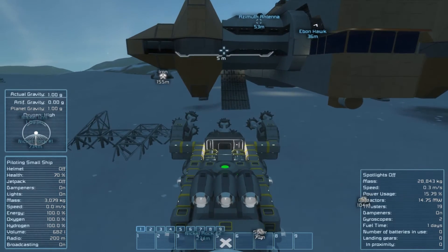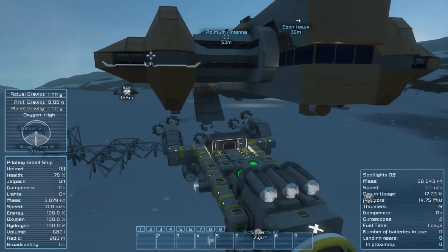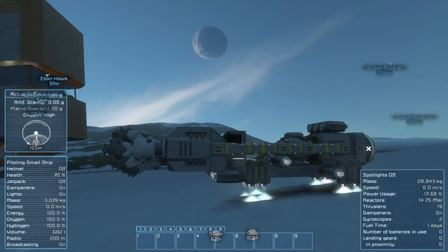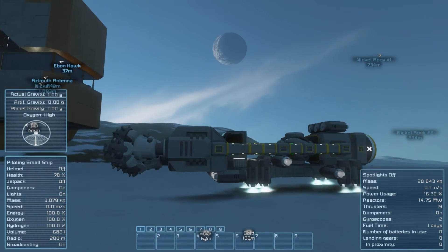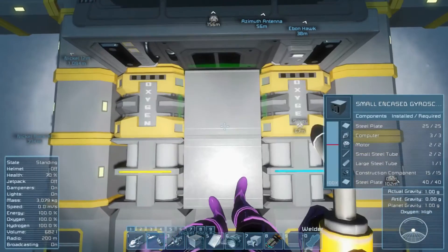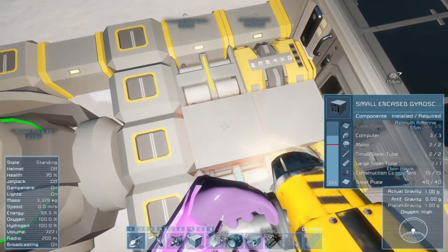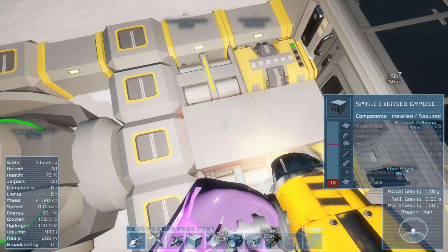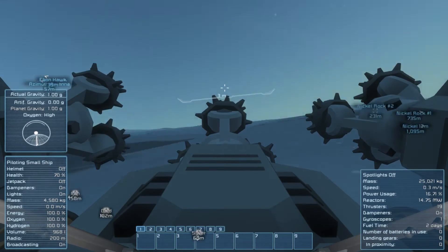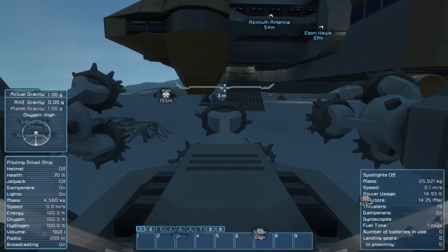So we'll probably cut that down. But one thing I want to do first is a mod that I added. Let me get over here and view this thing as it comes down, because I want to set it on the ground and be gentle about it. She's squirrely — very squirrely. I do not need two gyros on this thing. These encased gyros are pretty freaking powerful.